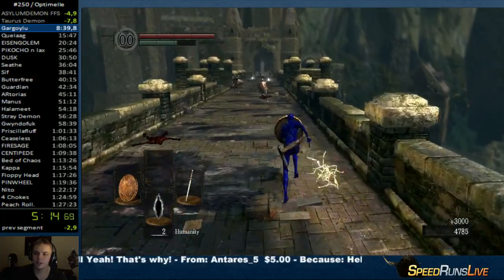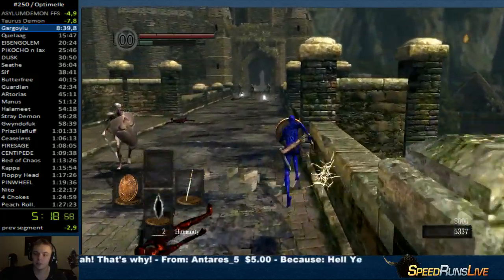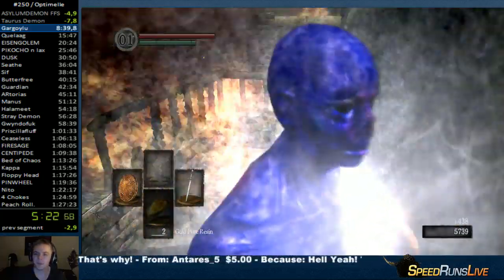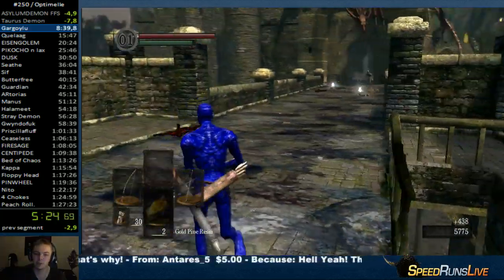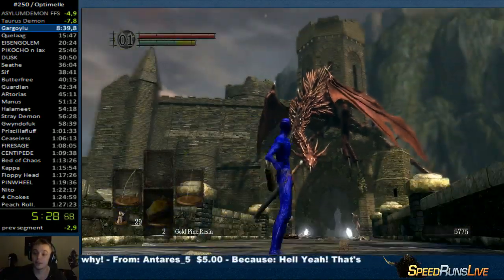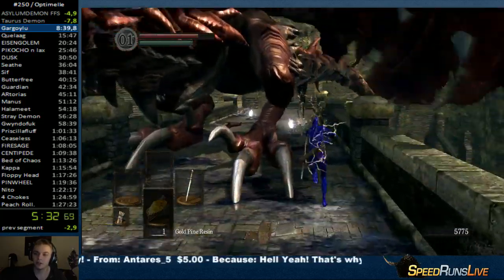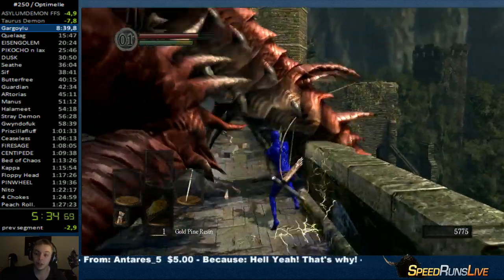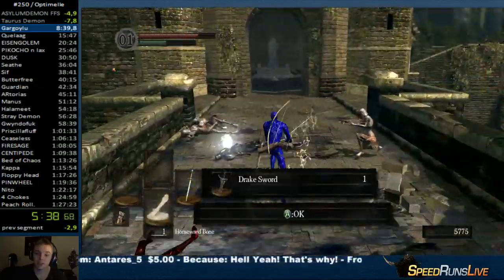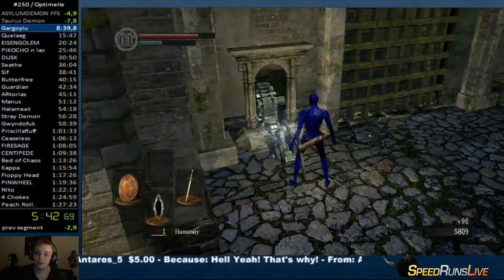This bridge looks very open — I think something's gonna happen here. Yeah, something's behind me, let's hide from that. I'm gonna use the humanity here; I hear they're pretty good. My character is pretty hot. I'm gonna shoot this drake, see if he dies — no, he did not die. I'm gonna use another resin because it makes my weapon look cool. I'm gonna cut his tail because it's blocking my way — actually it's not, I could probably do it without.